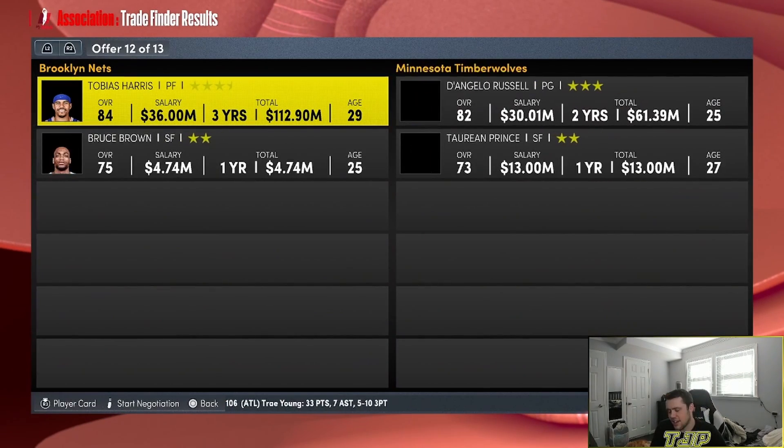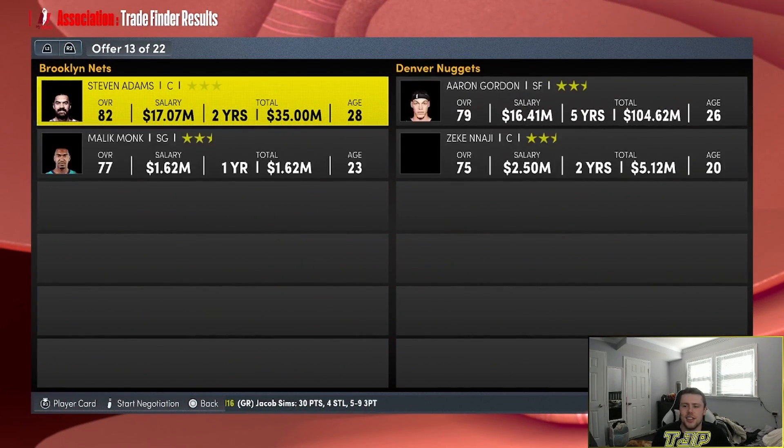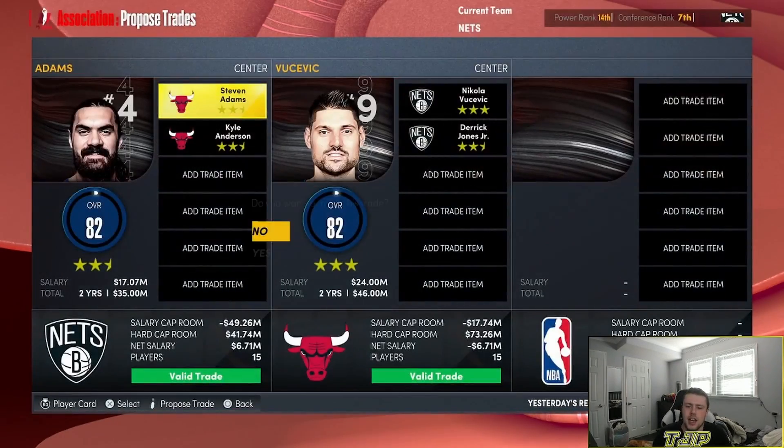Tobias is getting traded once again — three, two, one — stop — Markelle Fultz, Jonathan Isaac, and we also have to give up Bruce Brown. I didn't know Steven Adams was an 82 overall, but okay. We're just going to throw him in the trade finder — three, two, one — stop — Vucevic and Derek Jones Jr. We also have to give Kyle Anderson in that Steven Adams trade.